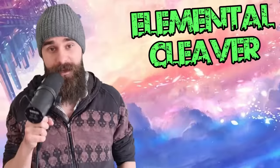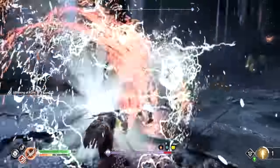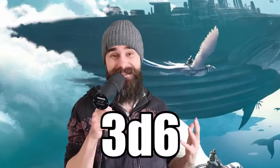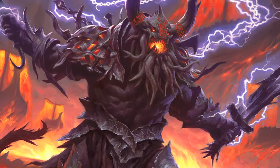At 6th level, you get Elemental Cleaver, letting you add 1d6 Acid, Fire, Lightning, Cold, or Thunder damage to every attack you make while raging. Plus, whatever weapon you're wielding gets the Thrown property, and it reappears in your hand the moment it hits or misses. Basically, the makers of D&D have been playing God of War. That's 3d6 plus Rage plus Strength per attack, and it can be ranged — throwing around a Flaming Greatsword sounds amazing.